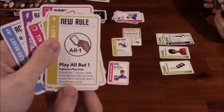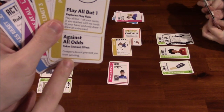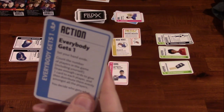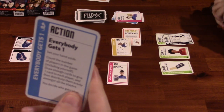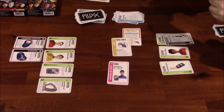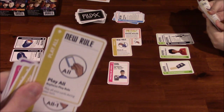I'm going to play this action — Everybody Gets One. Set your hand aside, count the number of players including yourself — two. Draw enough cards to give one card to each player and distribute them among all others. You decide who gets what. So I draw two cards and distribute them. Play All — replaces the play rule, so basically you play all of them. Holy cow!